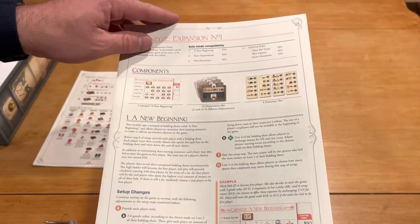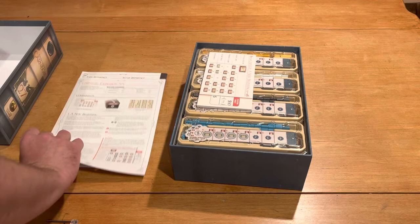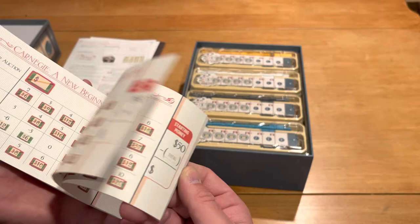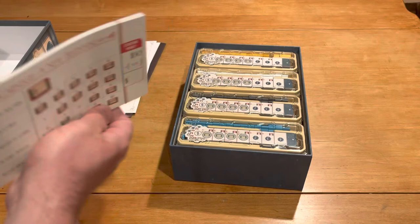This also has an expansion with some extra buildings you can build and those components, plus different donation tiles. There are optional rules as well. And then we have notepads — looks like it says 'a new beginning,' one-player auction — so I have to figure out how this works. I'm assuming it is a score sheet, but I'm not exactly sure.